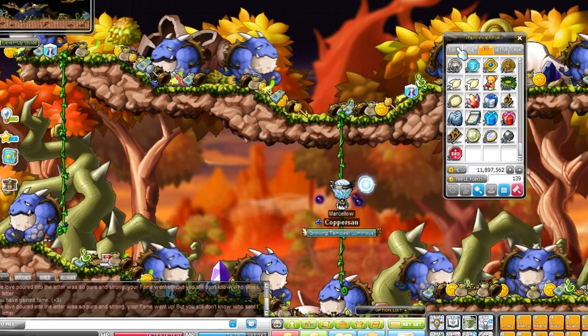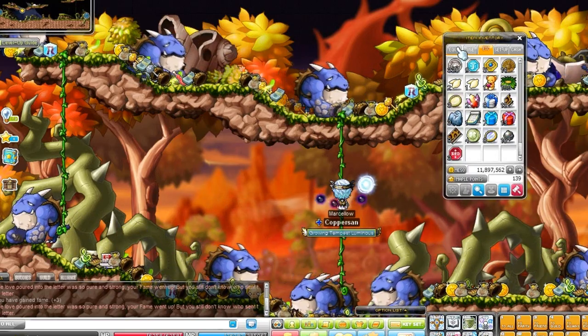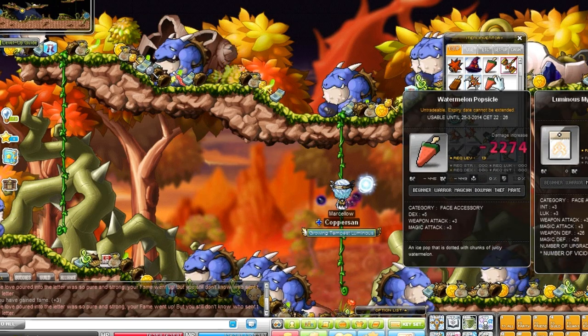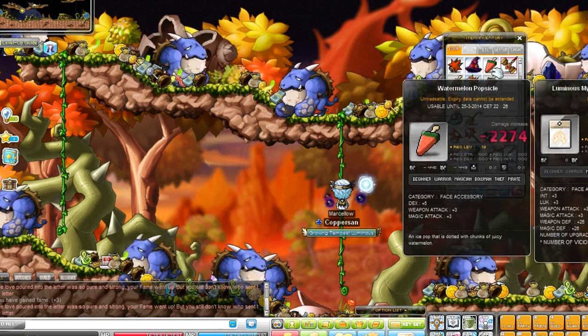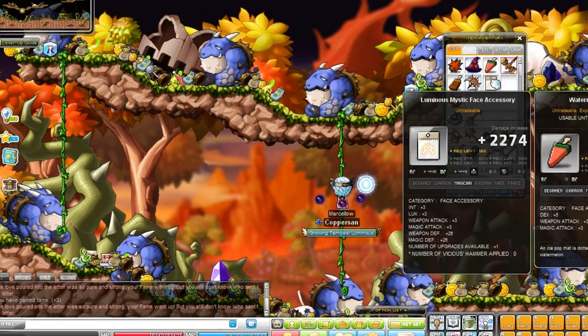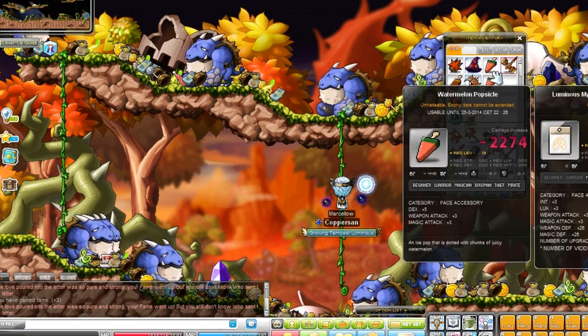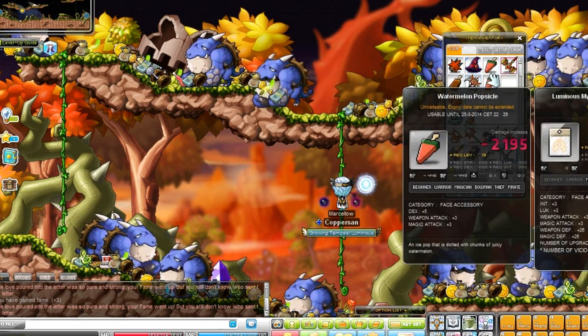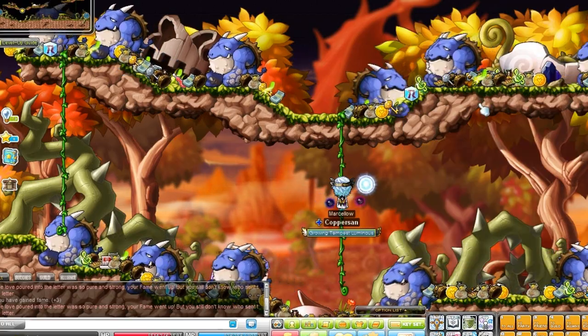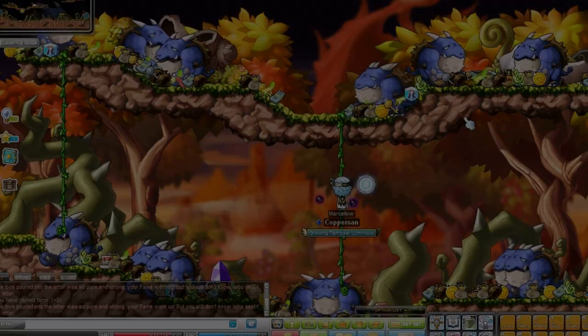You can also get a popsicle from the boxes — it's an ice cream item like the one shown here — and it will give you nice stat bonuses, but it only lasts for a short amount of time, so you have to keep refreshing it every now and then. Personally I'm not that fond of them. Just focus on getting these coins and getting yourself this equipment, because it's well worth it — the set effect is awesome. I hope you guys enjoyed, and see you guys next time. Bye!